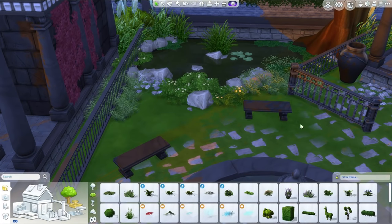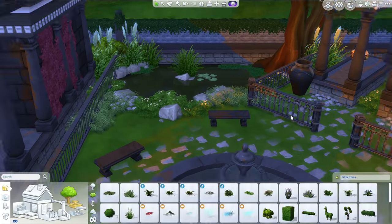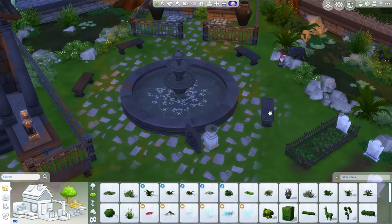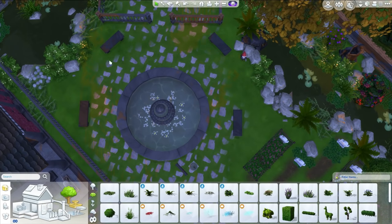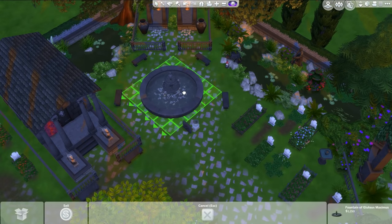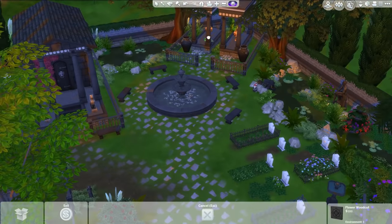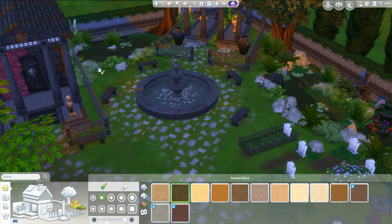Speaking of organic, I need to get more dishwashing liquid — I was getting the organic dishwashing liquid and I've run out. I might just put that on my shopping list now. These little seats are quite cute — you could totally get your goth teens to make out on one of these seats, have their first kiss there.